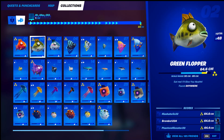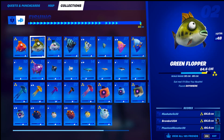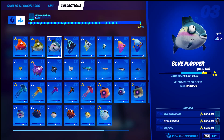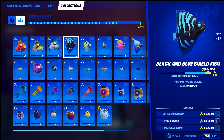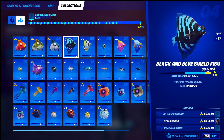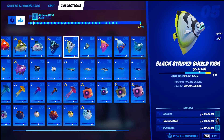Starting out: number one, the orange flopper — found anywhere, easy, just a regular fishing rod. If I don't say you need a pro fishing rod (the blue fishing rod) or a certain location, then it's just anywhere. Number two is the green flopper — anywhere. Number three is the blue flopper — anywhere, regular fishing rod or harpoon gun. Number four, the black and blue shield fish — found anywhere with just a fishing rod or harpoon.